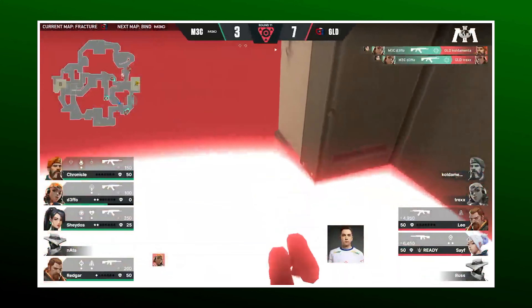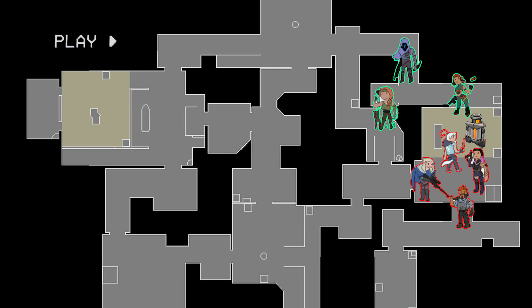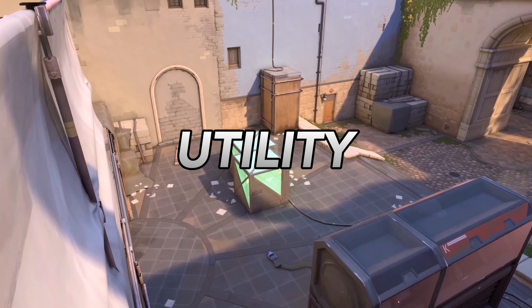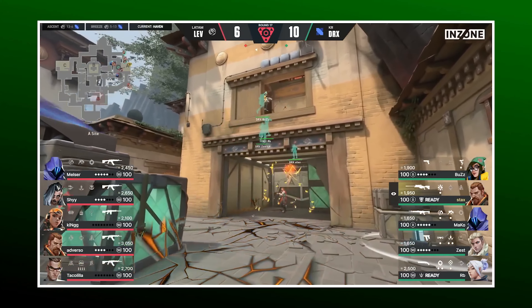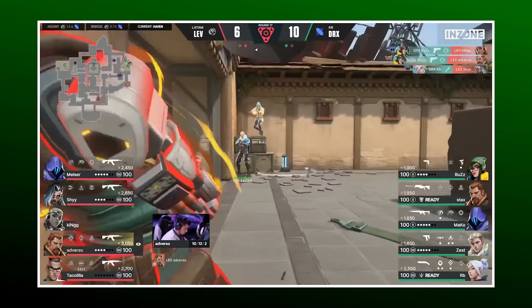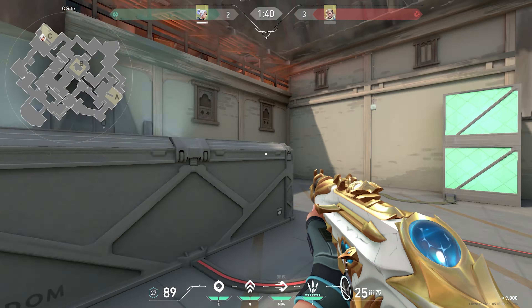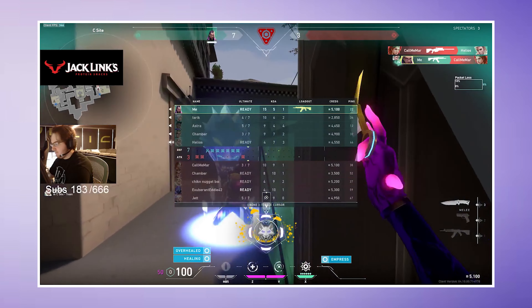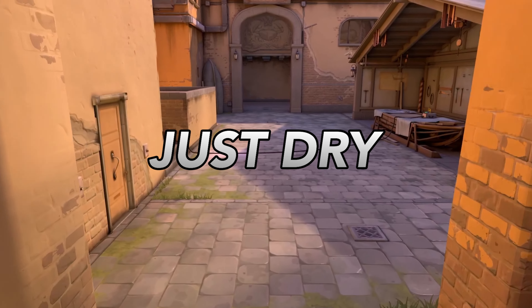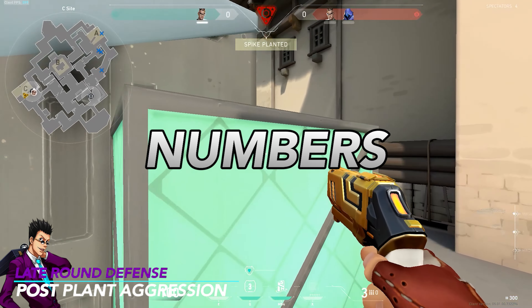The last part of mid-round defense is information gathering. As a defender you cannot just stare at a wall and give space for attackers to lurk up — you need to be watching relevant angles where the attackers could come from, especially mid. Gathering information is as simple as jiggle peeking and jump peeking areas where the attackers could come from. Jump peeking lets you get information about where the attackers are and protects you from dying — this is a fundamental skill in Valorant. Jiggle peeking ensures you are not a stationary target when the attackers choose to enter your site. Remember in mid-round defense: the attackers are playing slow and waiting for you to make a mistake, so expect the unexpected, reposition after a kill, and use peeking to get quick information.